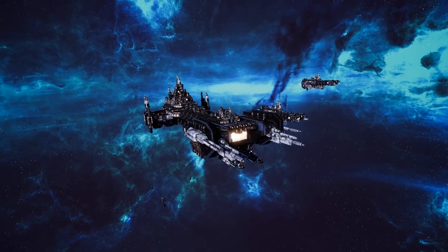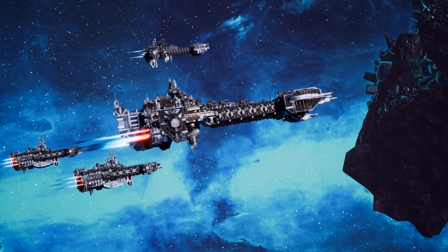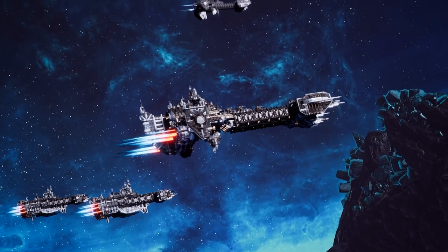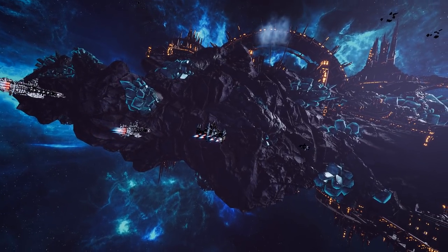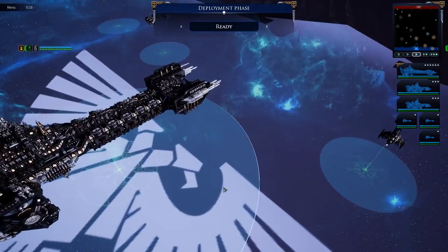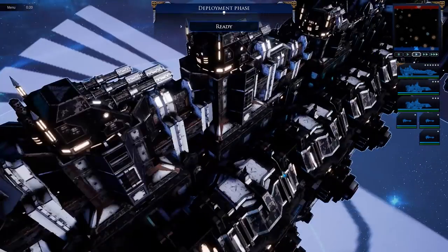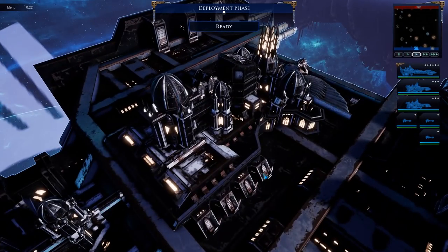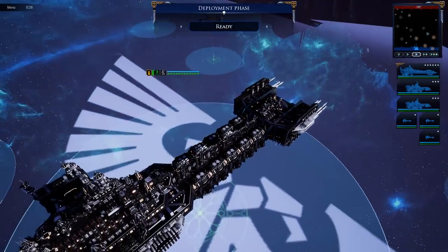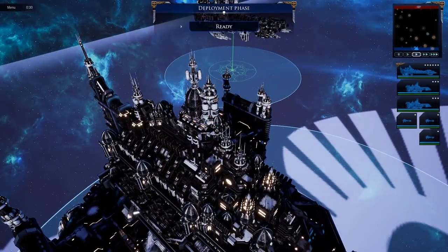It's a very pretty-looking game — I don't think most people would disagree with that. It runs on Unreal Engine 4. There's our fleet — looks menacing. If you zoom right in, the detail on these ships is really good: cathedral-type structures, the bridge in the back, and you can pick out individual turrets if you look closely.